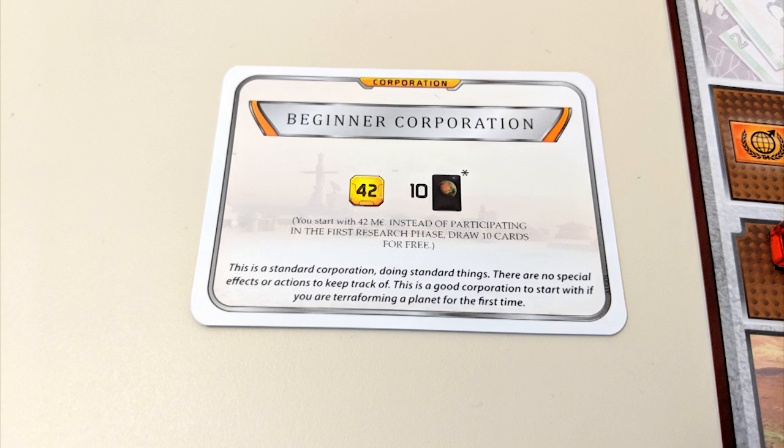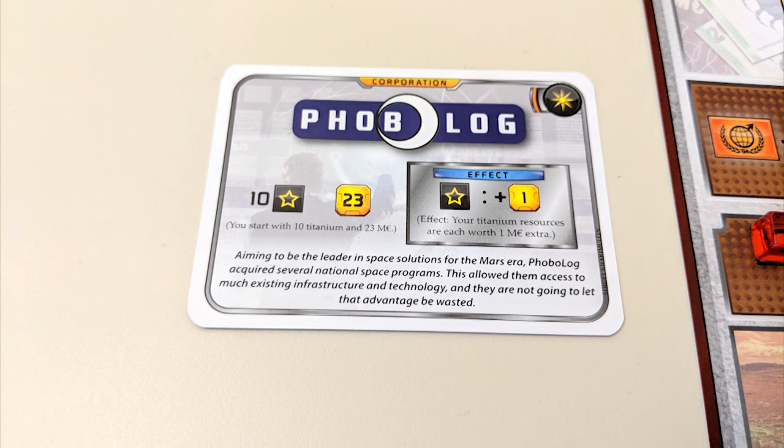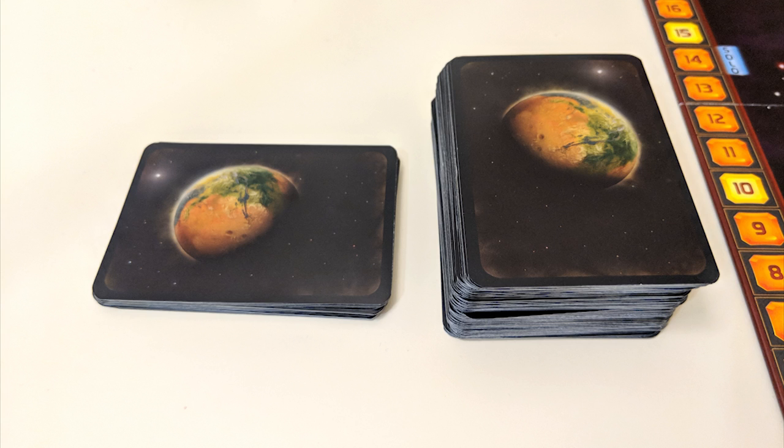Each resource production track starts at zero unless otherwise specified by your corporation card. If you chose a basic corporation, you draw ten project cards into your hand for free. Otherwise, each player gets ten project cards and may choose to buy as many as they can afford with their allotted starting money, establishing their starting hand. Cards always cost three Mega Credits each when buying into your hand, no matter what the card's play cost is. Any cards you choose not to buy get discarded face down next to the main deck.